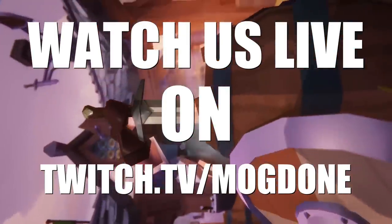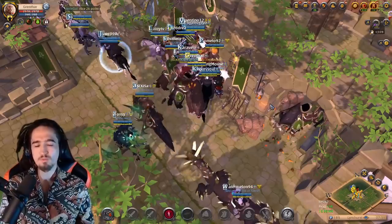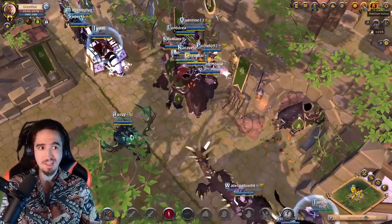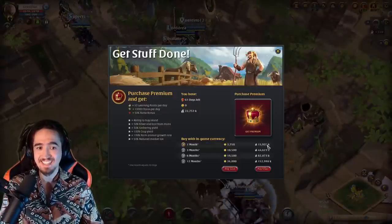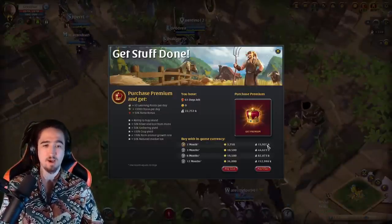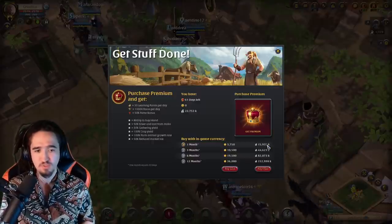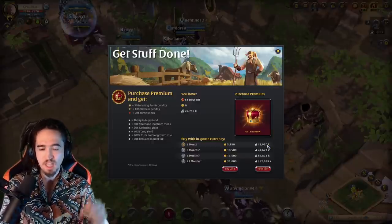A lot of new players are struggling right now with paying their premium with in-game money, which is totally understandable. Premium is 16 million silver right now — what is this atrocity — and how is a new player supposed to achieve this? Well, by putting in one hour of work per day.